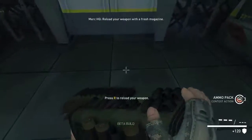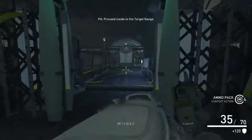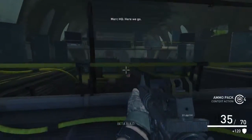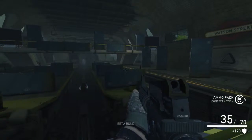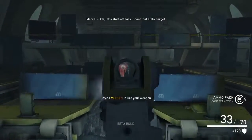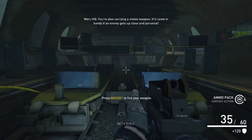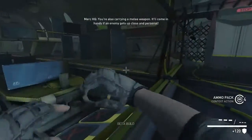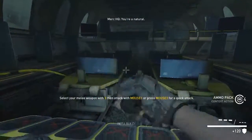Reload your weapon with a fresh magazine. There we are. Shoot the static target. Nice work. You're also getting a melee weapon — it'll come in handy if an enemy gets up close and personal. Defeat that target by using a melee weapon. You're a natural.